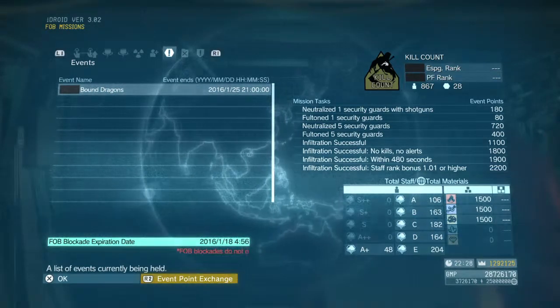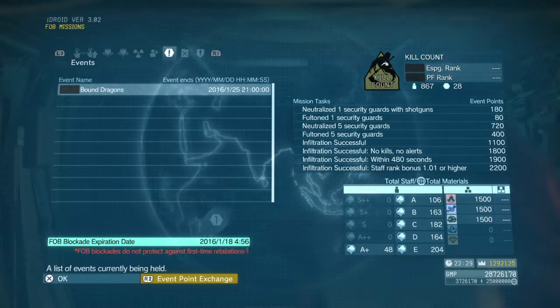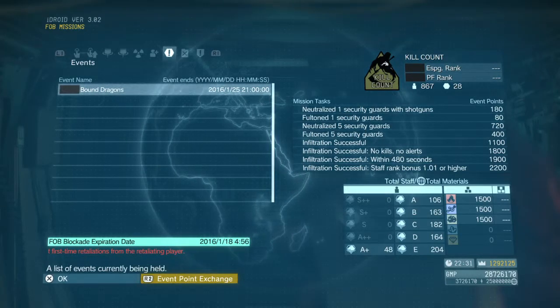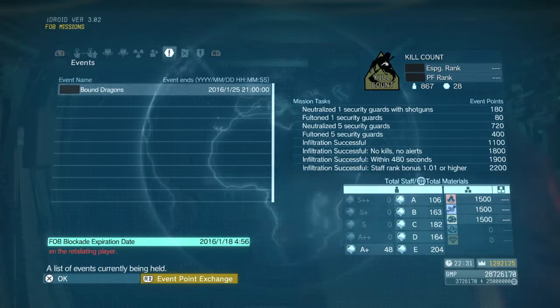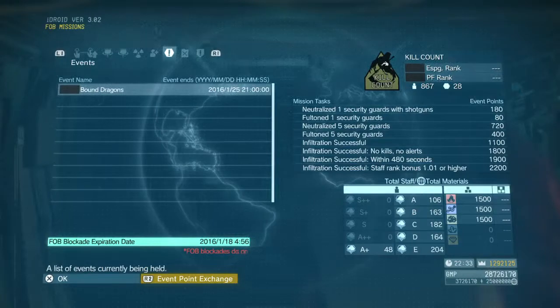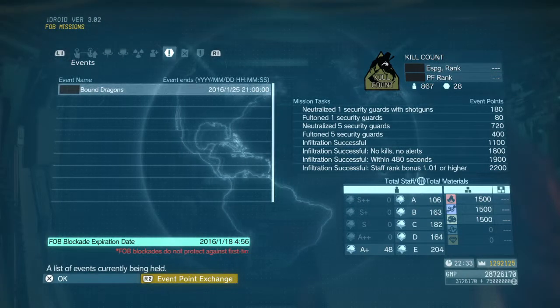If you don't know what I'm talking about and you've never seen this before in your FOB menu, you need to complete mission 31 in the main ops. It's mission 22 to unlock FOBs and 31 to unlock events. You'll have access to this and you'll be able to get yourself some staff, catapult yourself up in the development ranks, get some new equipment, and help you run the FOBs a little easier.